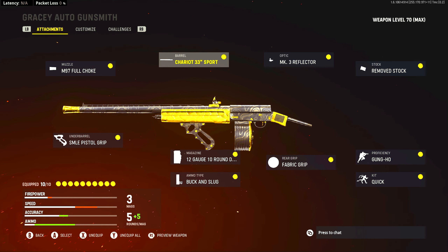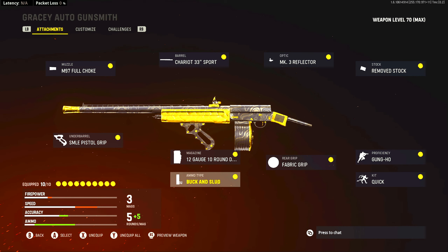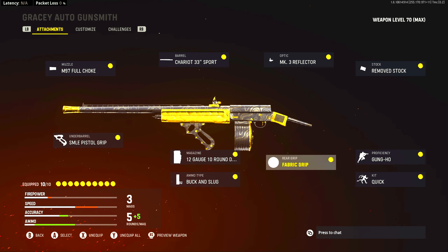Alright, so this is the class setup I was rocking in order to drop the nuke. If you don't drop a nuke with this class setup, you might not ever. The three things you're going to need on this gun to make it as broken as it is: the sport barrel — make sure to put the sport barrel on — the buck and slug, and last but definitely not least, gung-ho. These are the three things you need to make this gun absolutely broken. Put on the remove stock, fabric grip, the SMLE, pistol grip — stuff like that to make it have a faster sprint speed and sprint to fire speed. The full choke has a tighter pellet spread. Go ahead and chuck all these attachments on and I guarantee you drop a nuke.